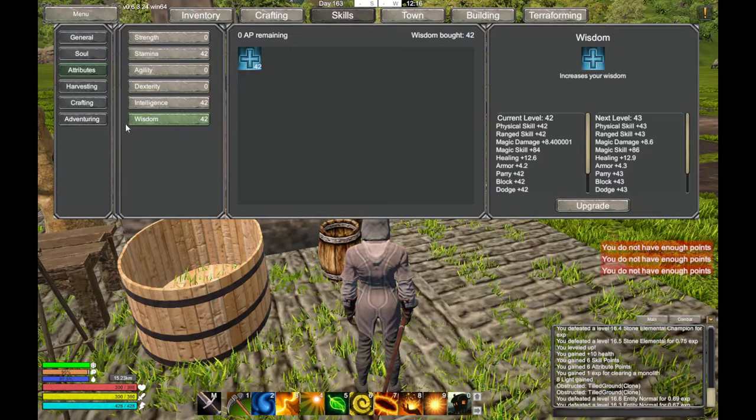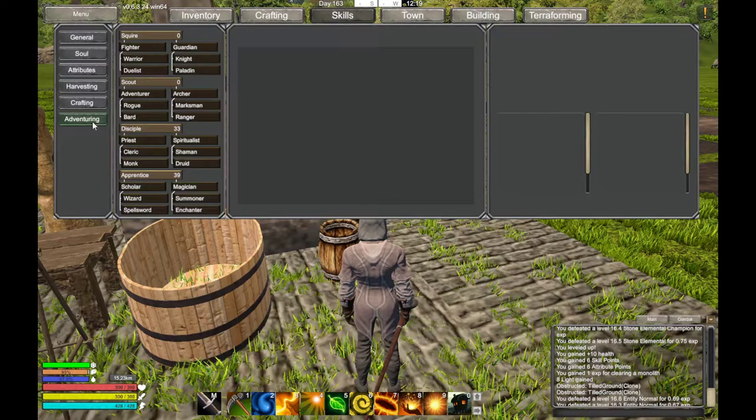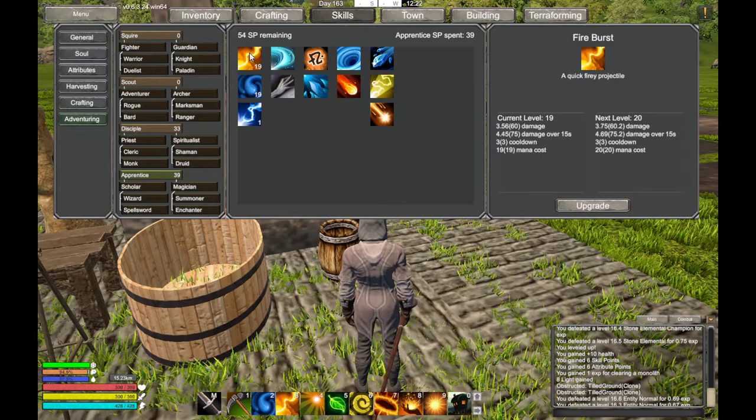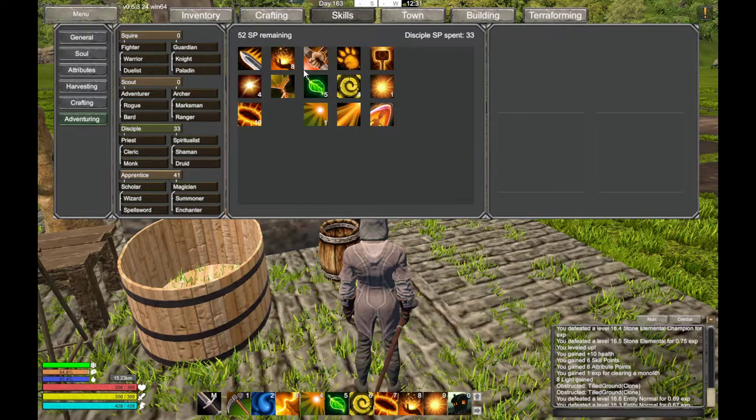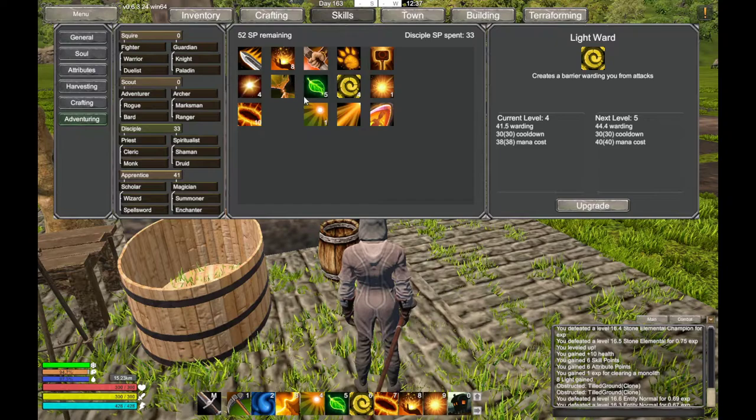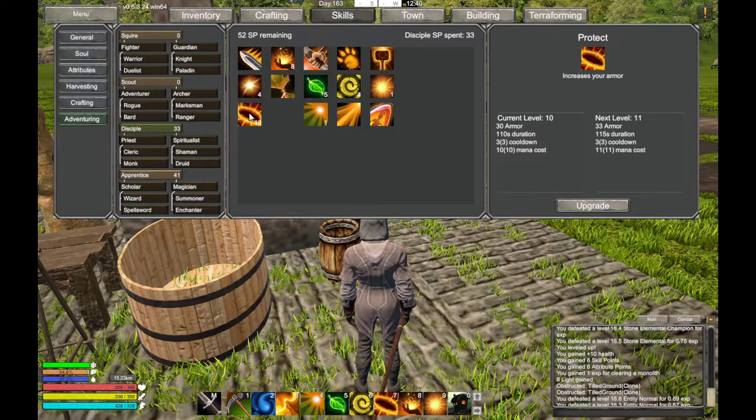Next let's look at my adventuring skills. I'll put these two to 20, which is going to use 20 mana each. I want to do my disciple skills, and because I'm using Fred cloth armor I decided I want to pump up my Protect skill, because that gives me armor to make up for the cloth armor I'm wearing.